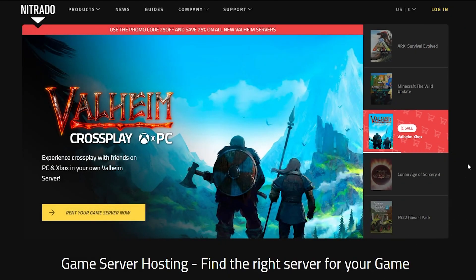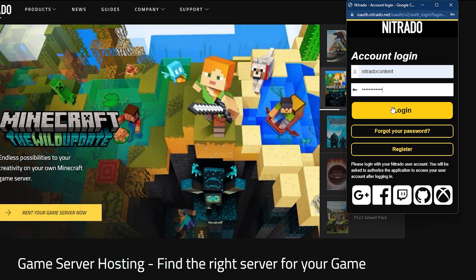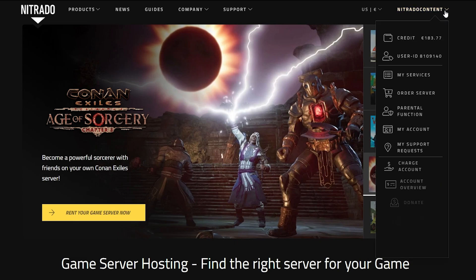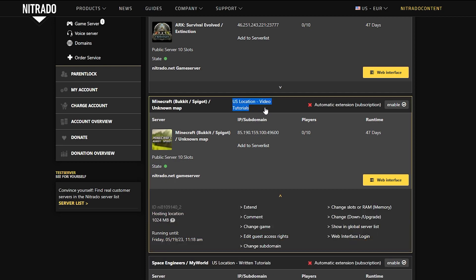To do this, the first thing you want to do is head into our Netrato page and hit the login button in the top right corner. From here, you're going to type in the username that you used to make your account and the password. Go ahead and hit the login button, and it'll redirect you to the same page, but this time you'll be logged in under your username. From here, go to the My Services section underneath your username and find your server in the list, if you have more than one.